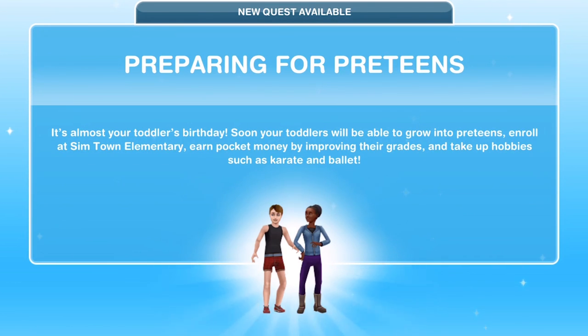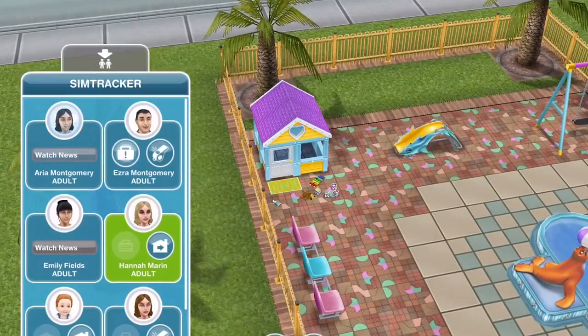The pop-up says Preparing for Preteens: it's almost your toddler's birthday. Soon your toddlers will be able to grow into preteens — enroll at Simtown Elementary, earn pocket money by improving their grades, and take up hobbies such as karate and ballet. This quest will unlock preteens, and the nice thing is that there is no time limit on it.